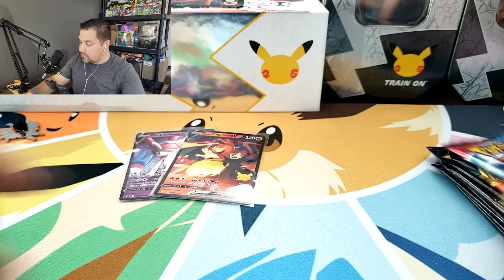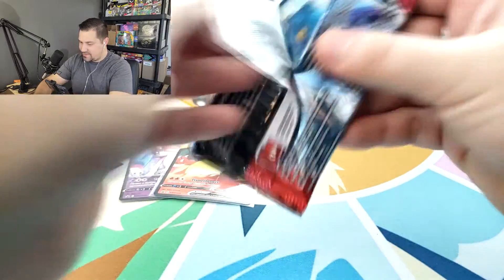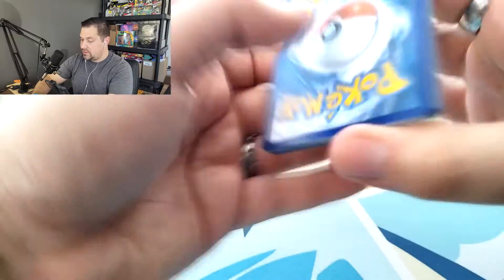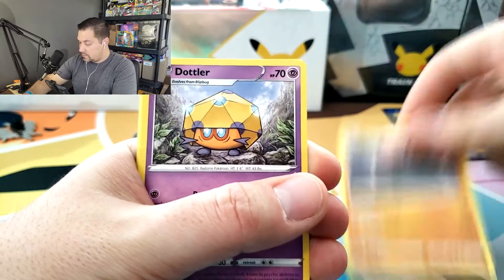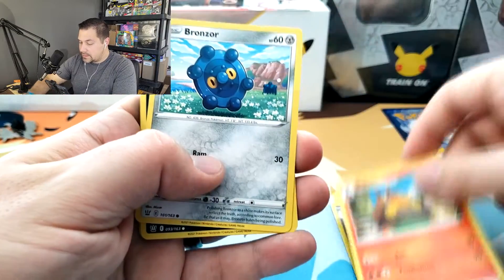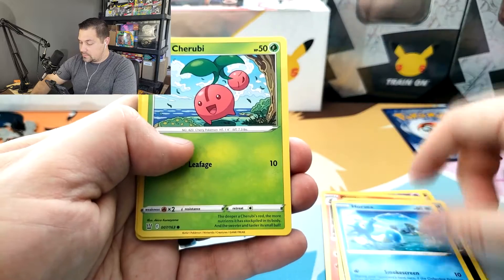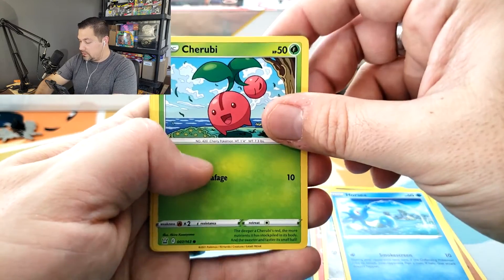Here's the code card for you and we're going to get right into these packs. Going with Battle Styles to start - I think that's a good way to go. Code card. Three for me, one for you. And then there were two. Carcoal. Dotlar. Pignite. Bronzer. Murkrow. Horsea. That's one of the OGs.